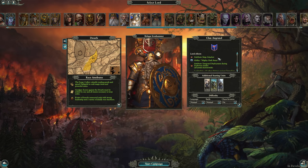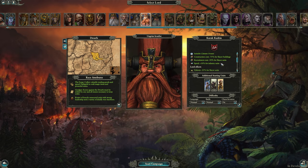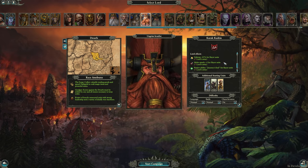I'm not really sure how this will affect the power rankings, as when I played Thorrek, Thorgrim was kicking Greenskin backside before I even confederated him — and once I did, we really started to roll right over them.